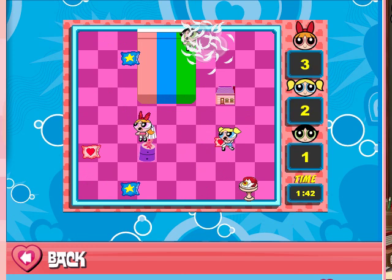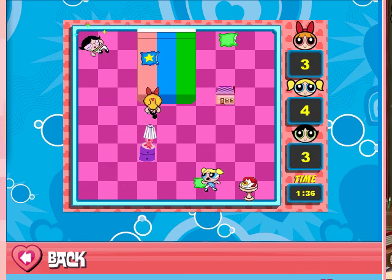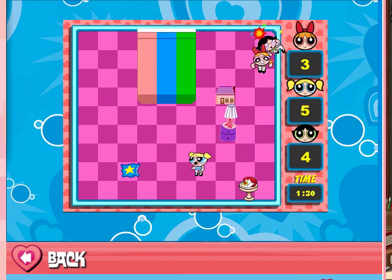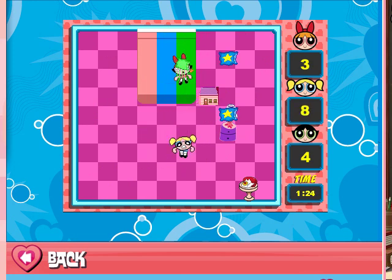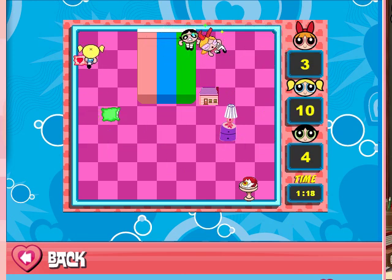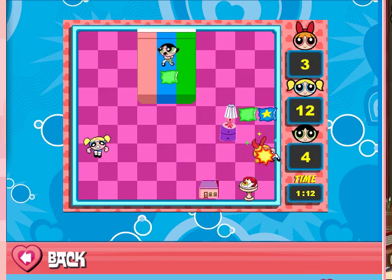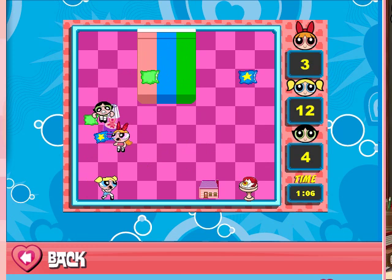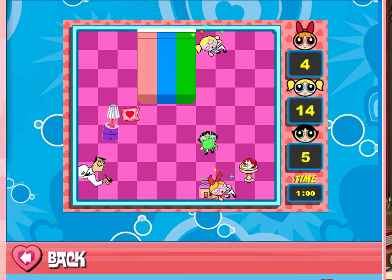They're gonna double-team me. Get over here, Blossom — grazed her head. And I got Buttercup while I'm dodging her pillow. Sorry, Professor, for all the noise. Let's get the star pillow. Oh no, you don't, Blossom — I got you. And Buttercup dodged me. Both girls got caught between the dollhouse — I'm gonna try to pit them there. Drop your pillow. Boom! Get over here, Blossom, you ain't getting away. Come on, Buttercup, throw your pillow. This is frantic. Got each other.